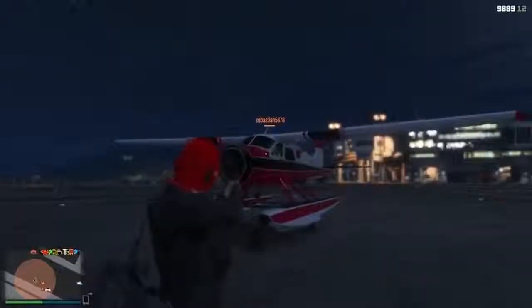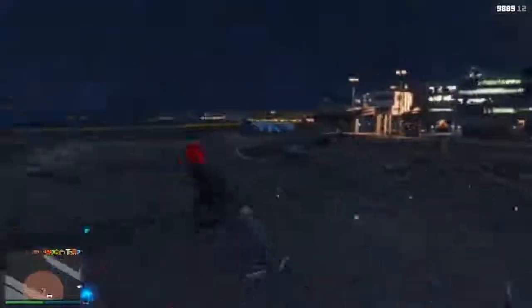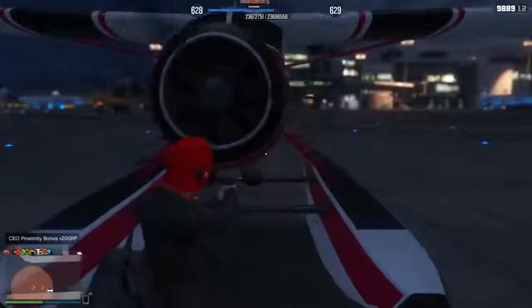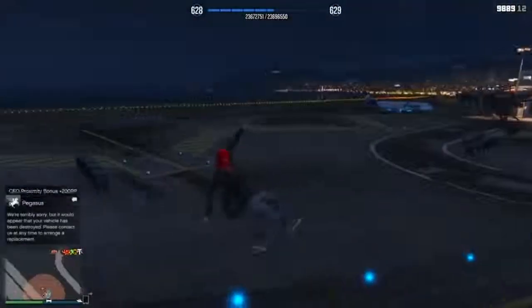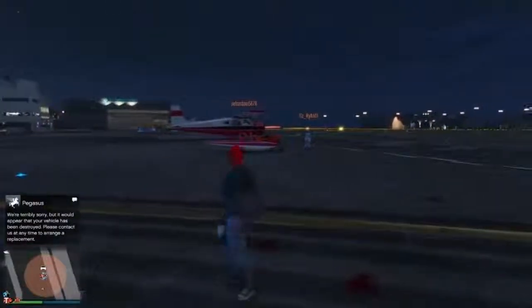There's a simple launch glitch using a plane propeller. Get a small plane and walk carefully in front of the propeller. Stand just close enough and your character will launch up into the air. Don't walk directly into it or you'll get hurt, but standing just in front lets the blade hitbox force you away. You can apparently also do this with a motorcycle to launch even further.